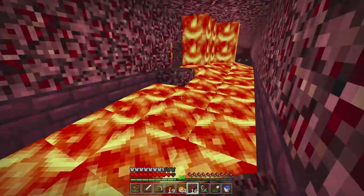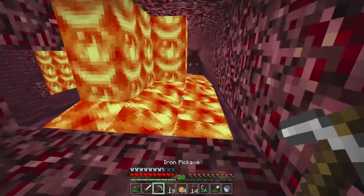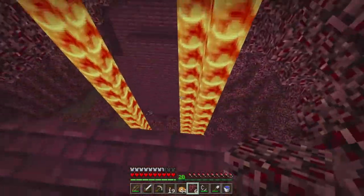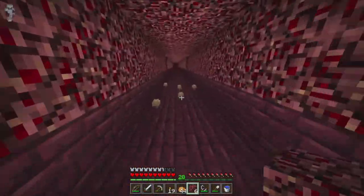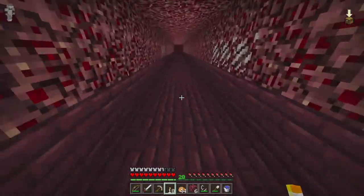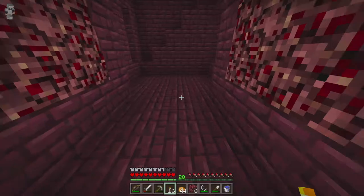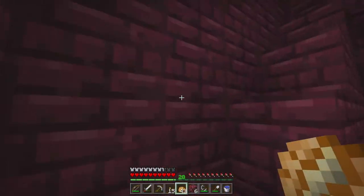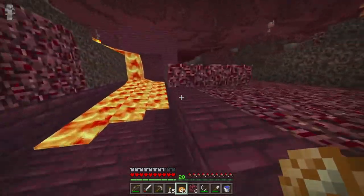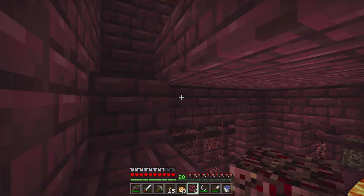Blaze rods are pretty handy — if you didn't know, you can use them as fuel in a furnace. Unlike coal, which smelts 8 items, blaze rods smelt 12 items, which is better. In one of my older worlds I had a blaze spawner that I used constantly to get to level 20 or 30 for enchanting, and I had chests full of blaze rods as my main fuel source.